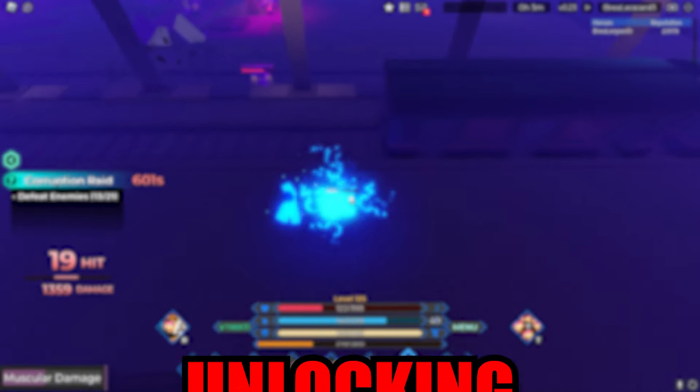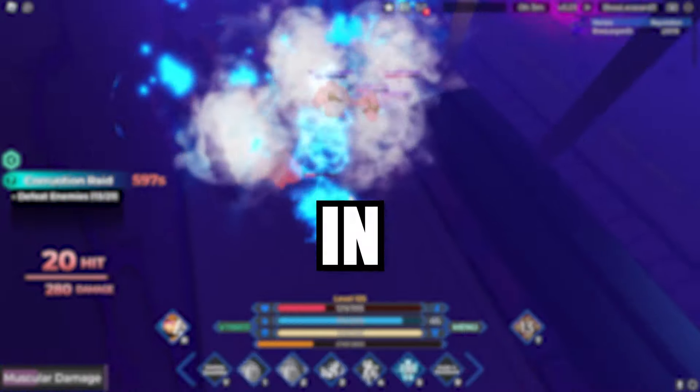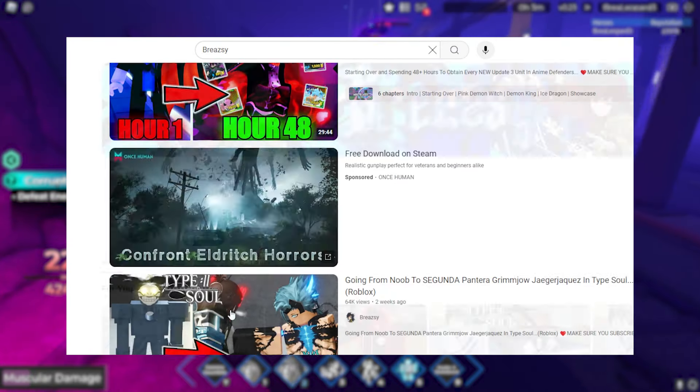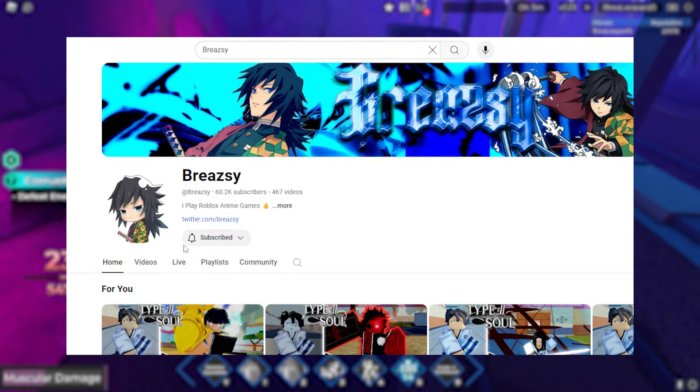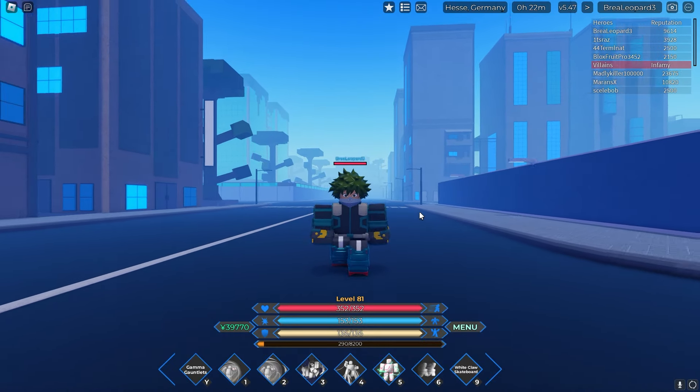Alright guys, so today I'm going to be unlocking the 0.3% Infinite Cowling One For All quirk in Heroes Online 2. Before starting, I am trying to reach 70,000 subscribers, so if you're new around here and you've been enjoying the video, make sure you smash the like and subscribe button. Let's get straight into the video — here we are in Heroes Online 2.